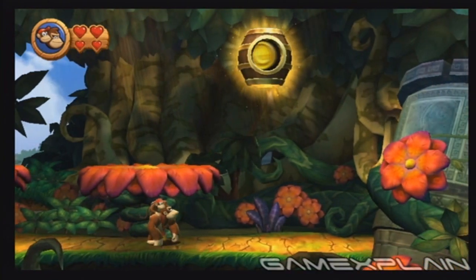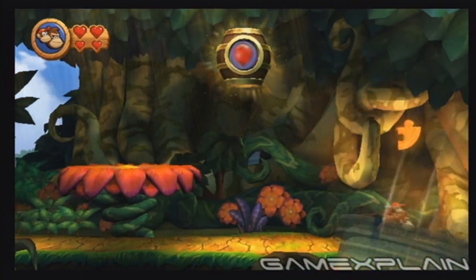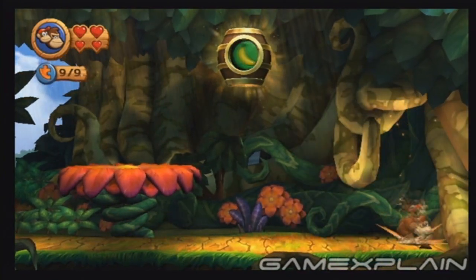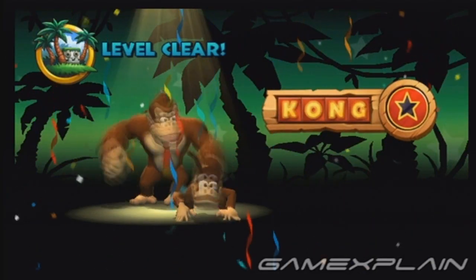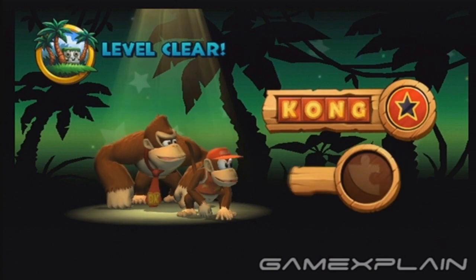When you reach the end of this stage, make sure to head all the way right for your ninth and final puzzle piece before finishing the level. If you finish the level without dying, you'll find yourself with all the Kong letters and all the puzzle pieces.